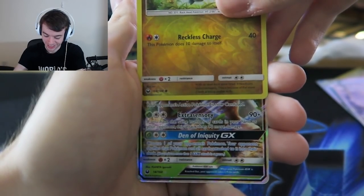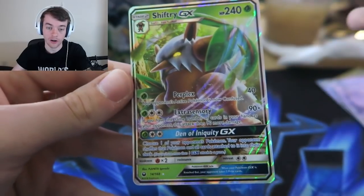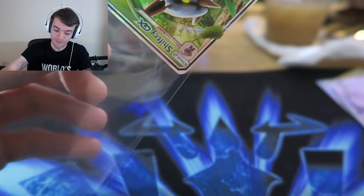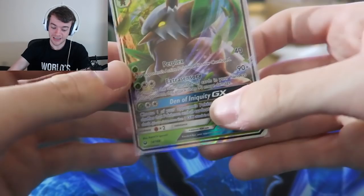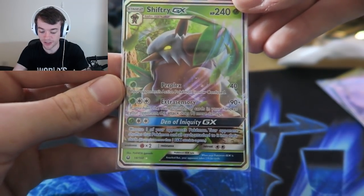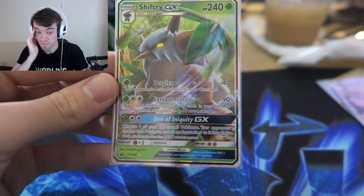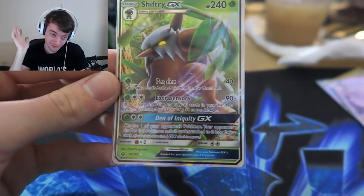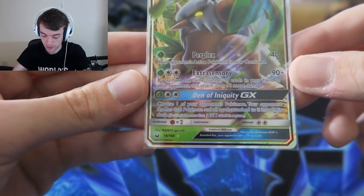Oh my god - it's Shiftry! It's Shiftry! Yes! Okay, that's awesome - this is what I was looking for. Perplexed: 40 damage, your opponent's active Pokemon is now confused. Terrible, absolutely terrible. But Extra Sensor is the main attack for this - if you have the same number of cards in your hand as your opponent, this does 90 more damage, so 180 damage for three energies. Choice Band makes it 210, which is knocking out basically the majority of the meta right now. Gardevoir is 20 damage short, so if you want to throw in Kukui, that's not bad. And this is paired very well with Zoroark so you can thin out your deck, and Judge too.